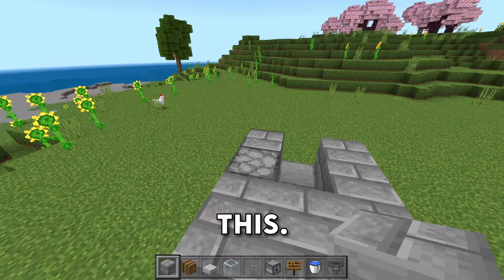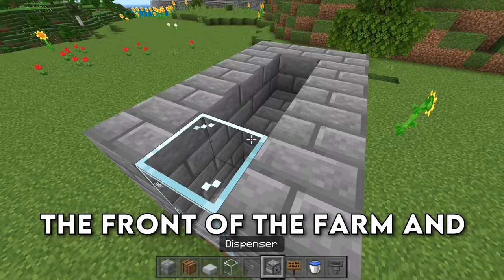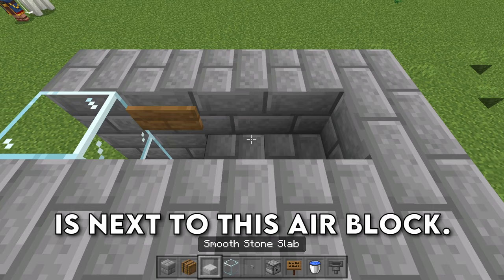Come to the back of the farm now and place down six blocks on the back just like this. We're then going to grab our blocks again and place down blocks all the way around the farm to create a giant layer like so. We're then going to place down two glass blocks in the front of the farm, and then place down a sign on this block right here, which is next to this air block.